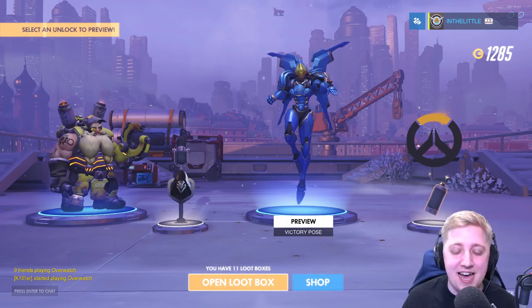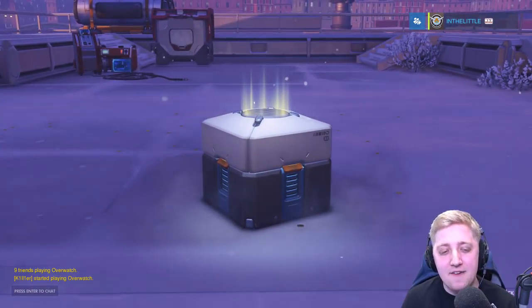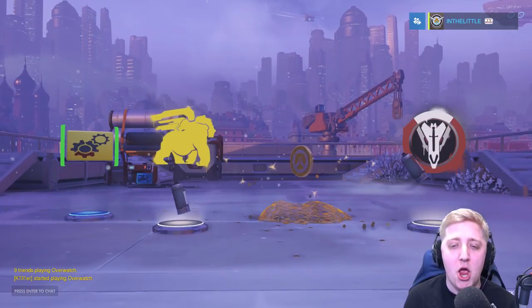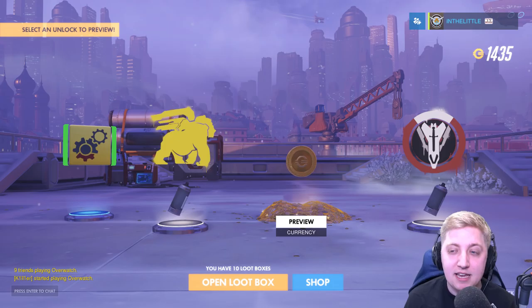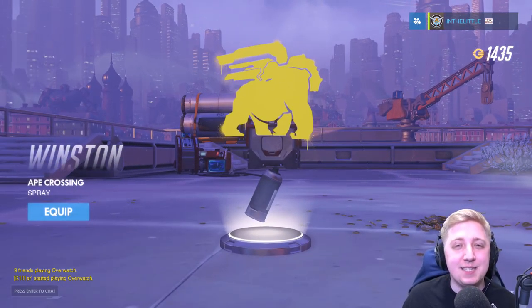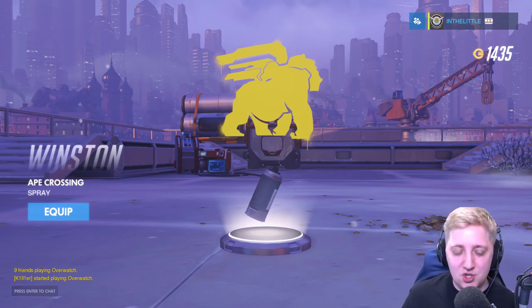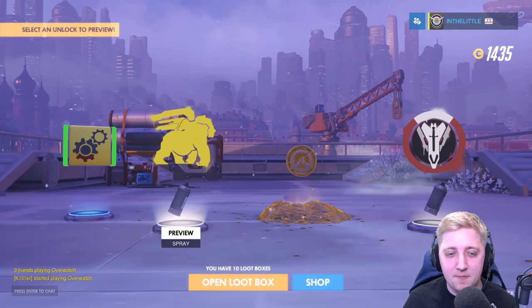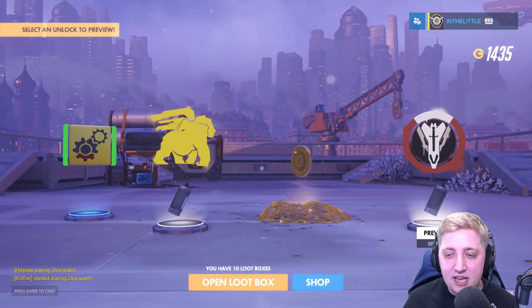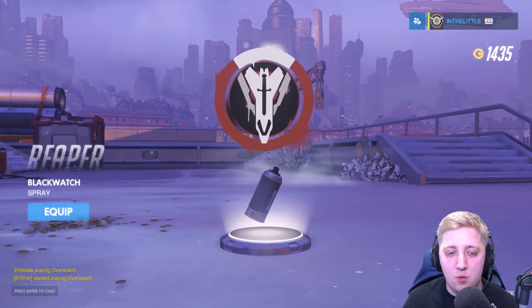I'd love it if he had that as a line, that would be great. 11 boxes to go. Epic money — so much dollar, dollar today. We've got a Winston Ape Crossing. Is that supposed to mimic the street crossing on the Beatles cover? That's my only guess as to what it could be inspired by. We've got the Torbjorn Gears icon, and we also got the Reaper Blackwatch spray.